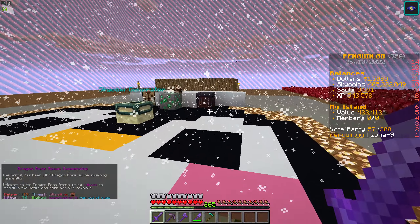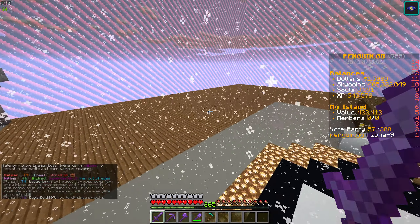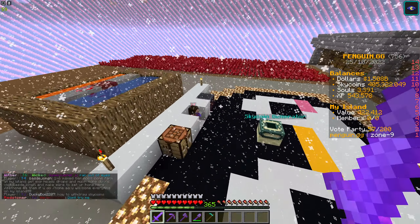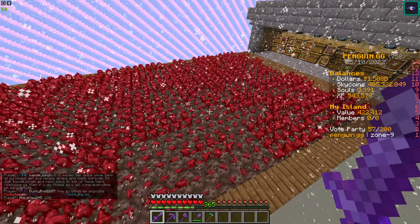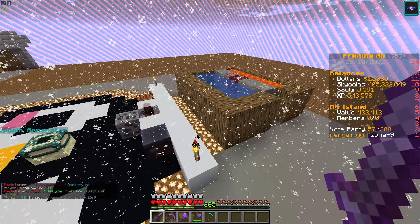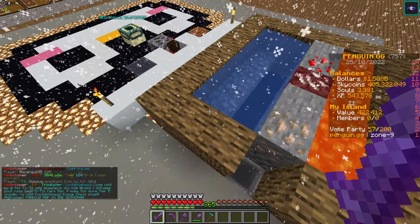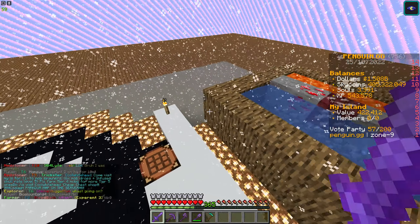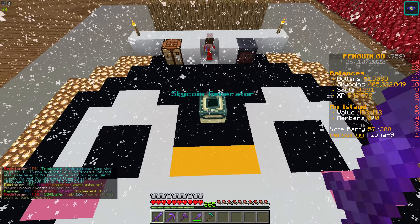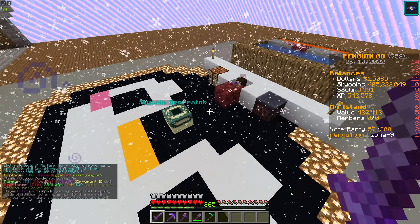But for today's video we're going to talk expansions. As you can see, my sugarcane farm is gone. This nether wart farm is going to go at some point soon. We're going to move the cobblestone generator, create a nice space, and we're also going to make somewhere for the skycoin generator to go.